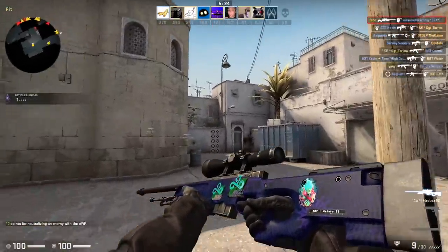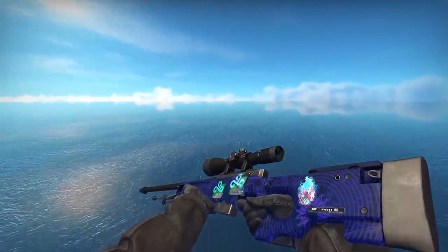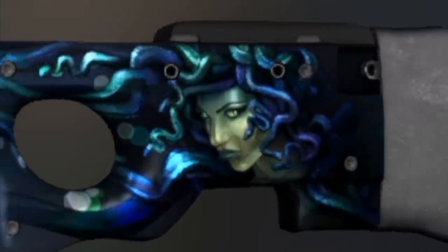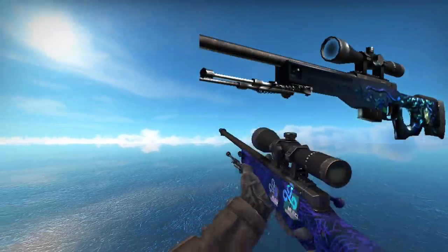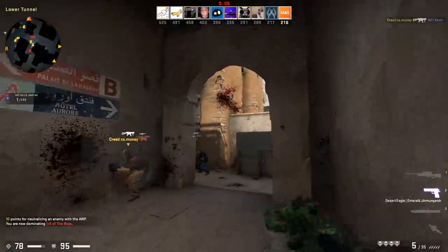So you guys saved some money — it looks pretty solid. It's a fake Medusa skin. The one thing I really wish was that the Witchcraft sticker would be a little bit bigger, because the Medusa's head on the real AWP skin actually is bigger. So that's my only criticism — otherwise, it looks pretty accurate, guys. Let me know what you guys think. Until next time, this is Vano, signing out.